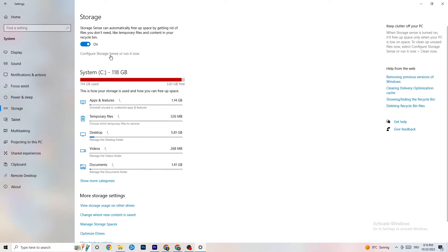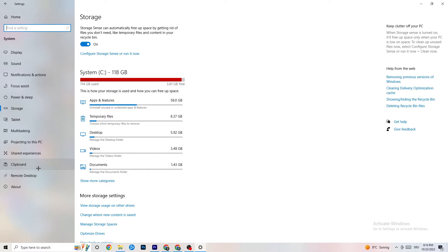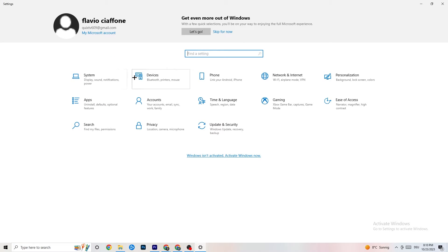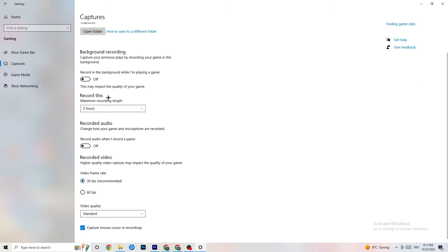In Settings, go to 'Storage,' click 'Configure Storage Sense,' and run it now. Click 'Clean Now' to remove temporary and trash files from your PC. Then go back to the main Settings and click 'Gaming.' Turn off Xbox Game Bar — you don't need it and it will drain performance. Also go to 'Captures' and make sure that's off too, as background recording can cause mid-game crashes or FPS stuttering.